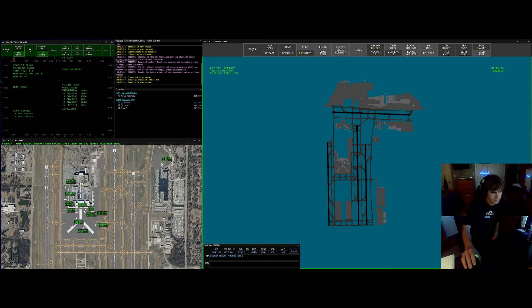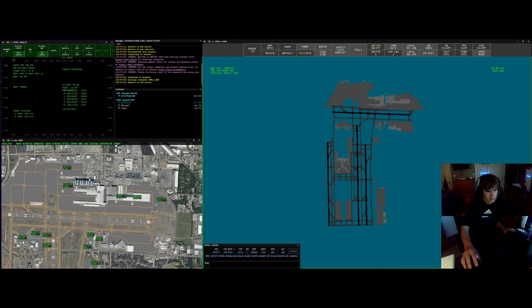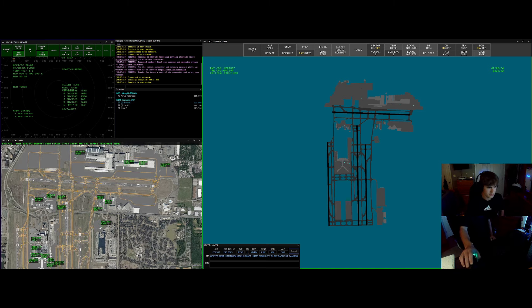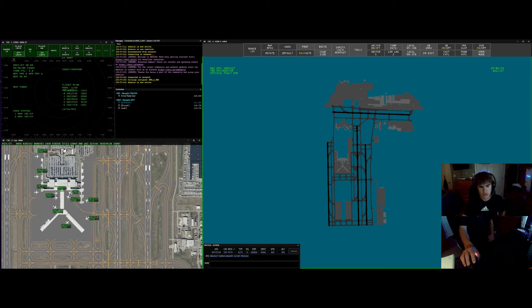Memphis ground, FedEx 557 heavy looking for IFR to JFK airport. FedEx 557 heavy, clearance on request, stand by. Yeah, we're standing by, FedEx 557 heavy. Memphis ground, Envoy 3724 looking for IFR to Miami. Envoy 3724, clearance on request, stand by, you're number 2. Number 2 in the queue, Envoy 3724. FedEx 557 heavy, I got your clearance for you, advise ready to copy.